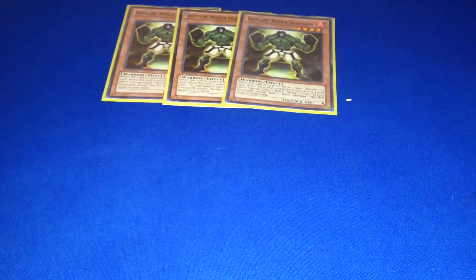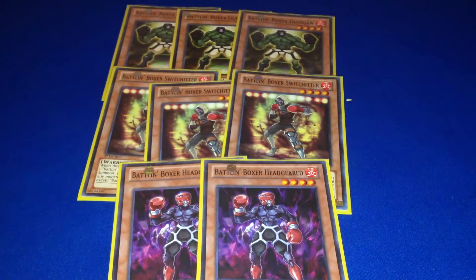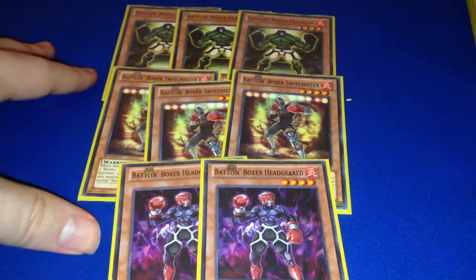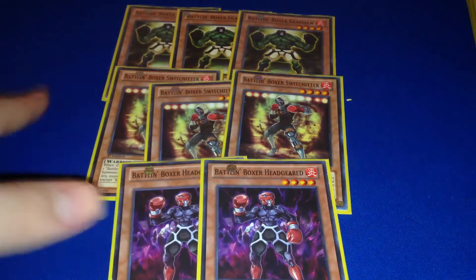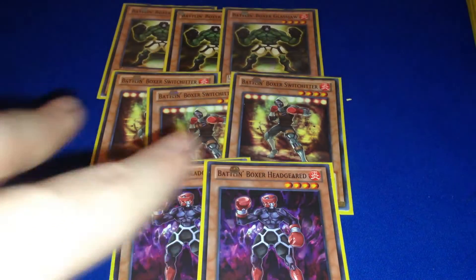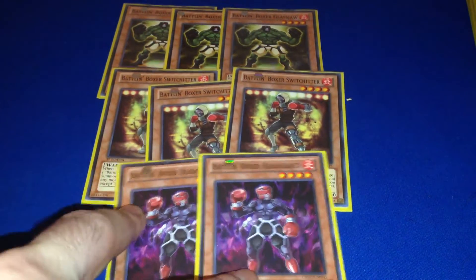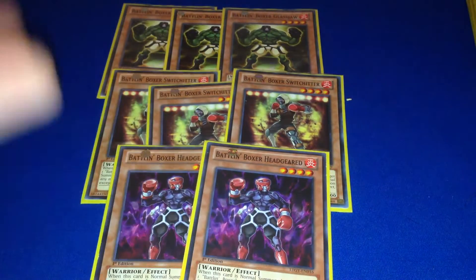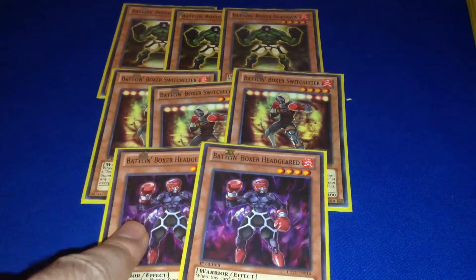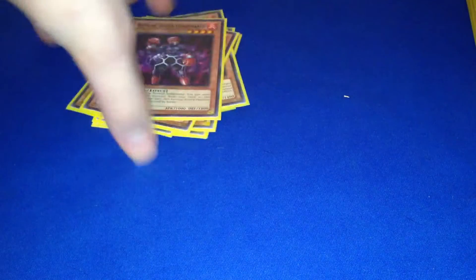The first eight cards I run are pretty much the bread-and-butter Balan Boxer lineup: three Glashjaw, three Switch Hitter, two Headgear. No matter what build I've run, this has always been in the deck. This is basically your recycling engine and your Wolf Bark. Headgear — you don't really ever need more than two because you don't really want to draw it. It's one of those cards where it clogs at three but you don't see it enough at one. So that lineup is standard no matter what.